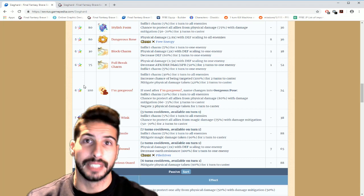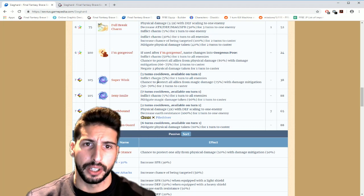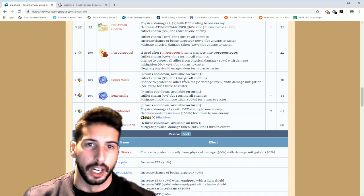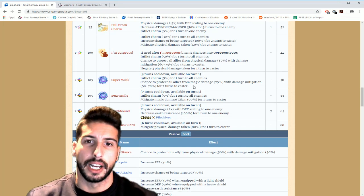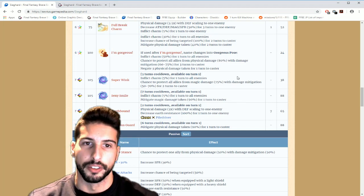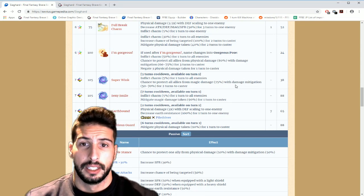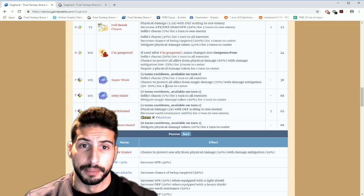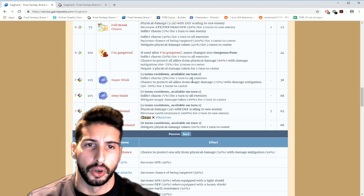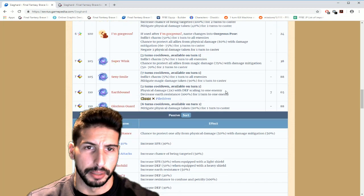Then Super Wink — on a three-turn cooldown, available on turn one — inflicts charm 5% to all enemies and covers magic damage for one turn. It's basically the same way Merc Ramza works: 75% chance to cover magic damage with 50–70% damage mitigation, but this one is only for two turns instead of three.